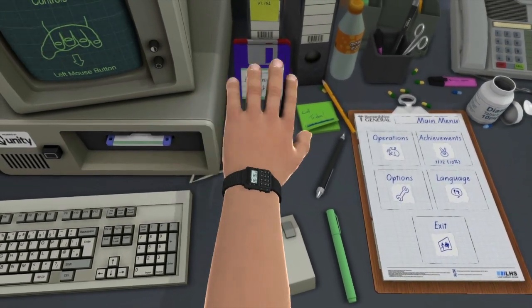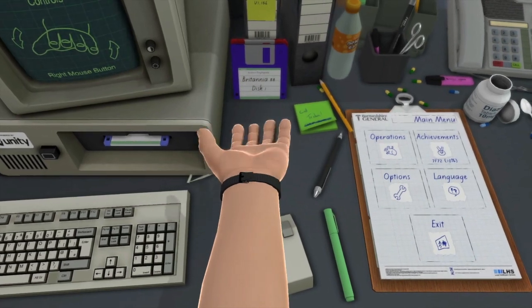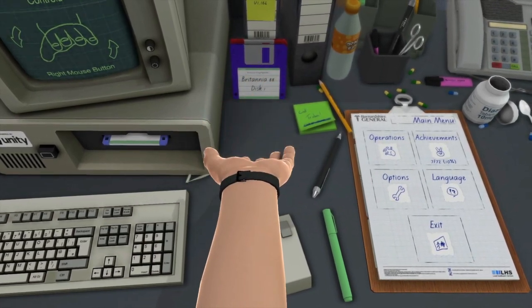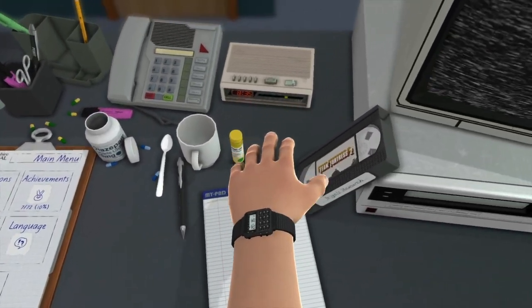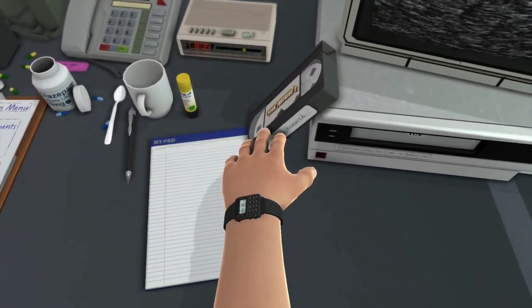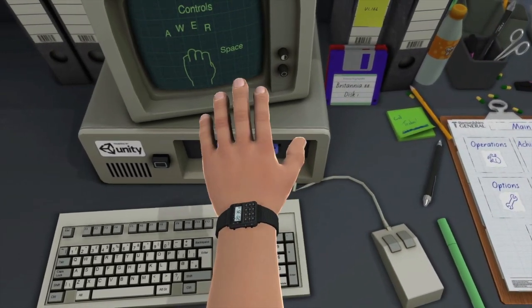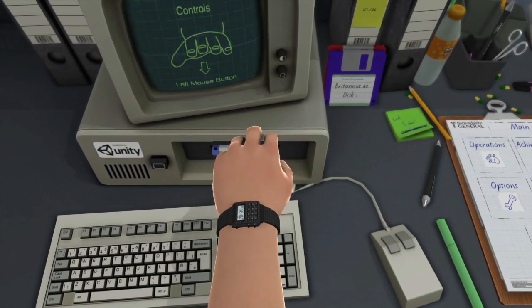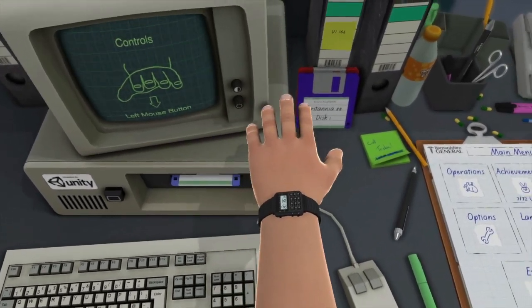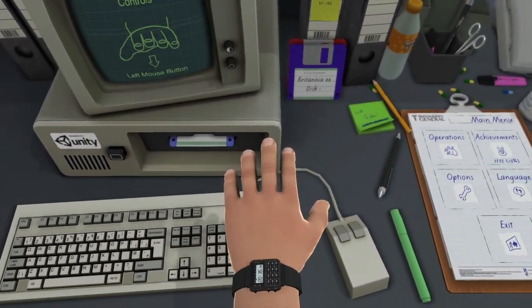Hello guys, and we've got some Surgeon Simulator. So hello Nigel — I think my name is Nigel, seeing as Nigel's Research, you can see that right there. Basically we're going to perform some surgery. We've got a single hand — we are a one-handed Doctor Surgeon Man, with the power to Doctor and Surgeon at the same time with only one arm.